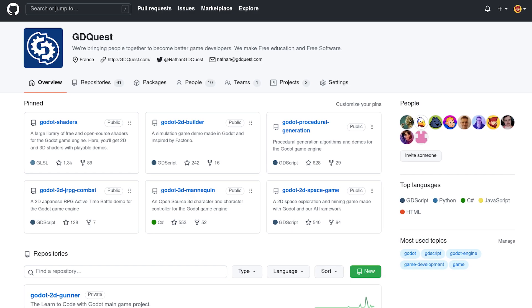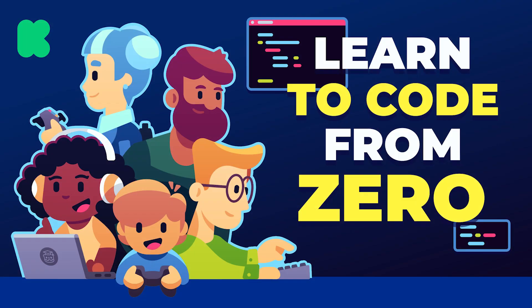We will release the source code right after the end of our Kickstarter campaign on November 1st. It'd be cool to grow this into a little roguelite together and release the game for free.